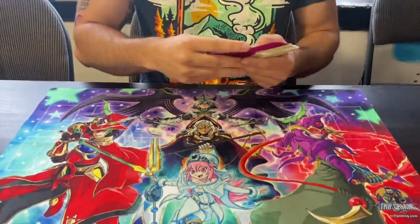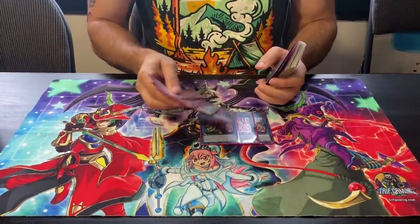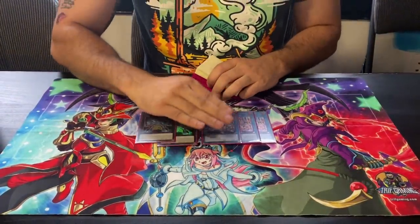Next, the extra deck: three Spright Elf, two Gigantic Spright. Three Elf in this deck is vital — you're playing pure, you don't have another engine. The idea of this deck is you don't go all-out; you respect every hand trap. You look at your opponent and see if they pass the Nibiru test, the Imperm test, all those tests — then focus on Spright Elf, use its effect to protect Gigantic Spright, trigger its effect, and it's game over.